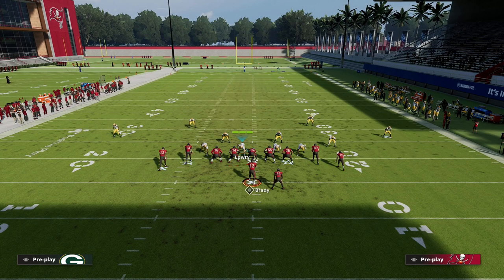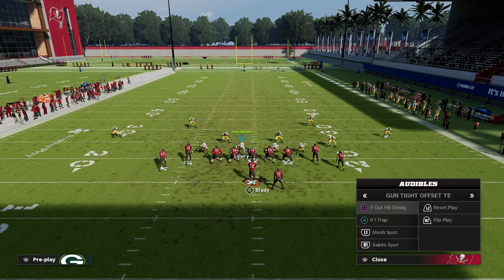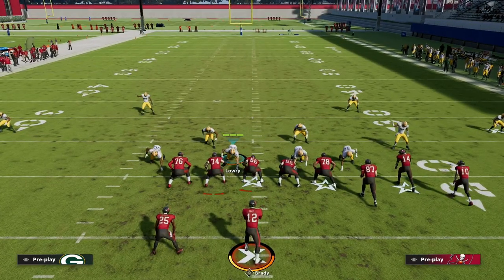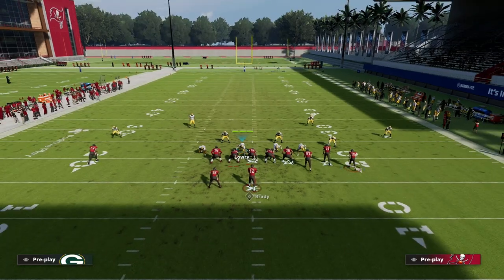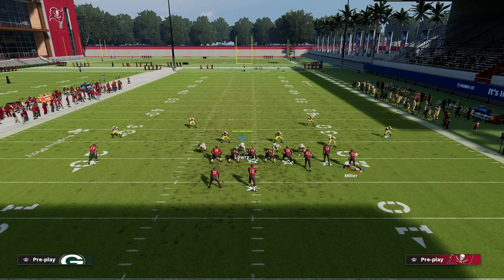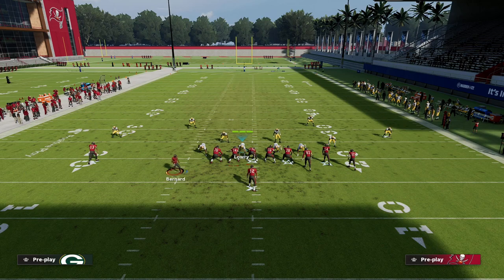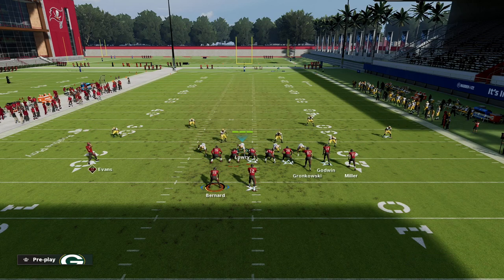The best way to stop it is to approach this as if you were defending Bunch. The running back side of the formation — in this example the right side — you'll defend like Bunch. You'll get a box check out of your match coverage that handles corner routes and most good concepts to that side. The problem is on the other side, that guy is not a running back anymore — he's a wide receiver.